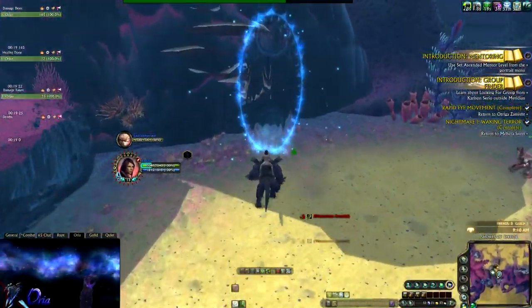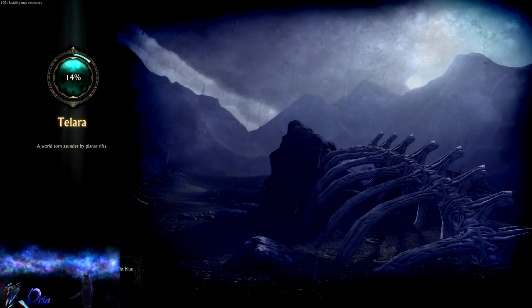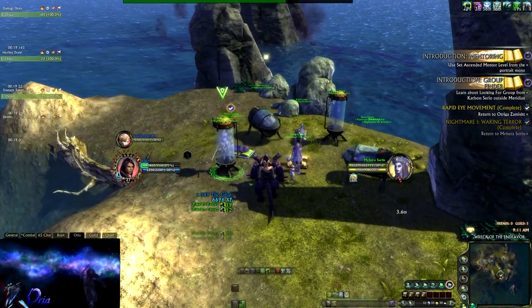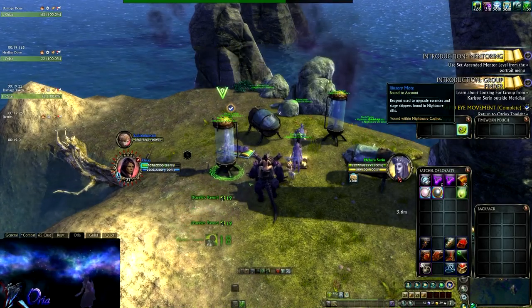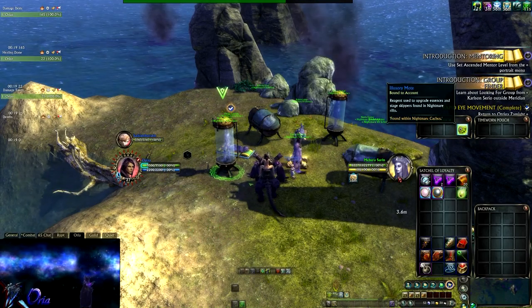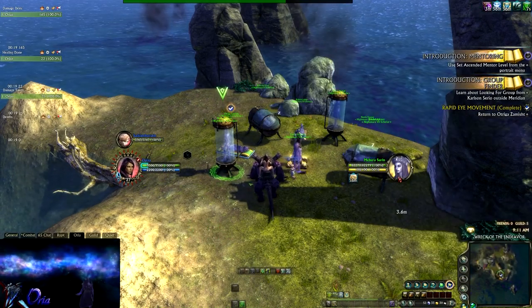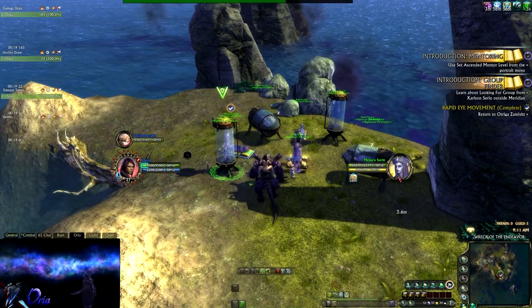Once you've killed your 16 quest mobs, you can exit the training ground. Now this is really important: do not hand in the Rapid Eye Movement quest — the story quest. You only hand in the daily quest. By not handing in the Rapid Eye Movement quest, you will be able to enter the training ground every day. You just need to log in, take the daily, port inside the dungeon, kill your mobs, and you're done. No need to look for a rift anymore.